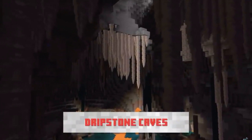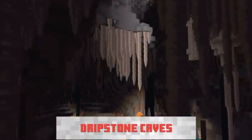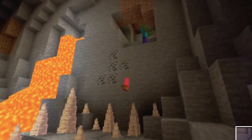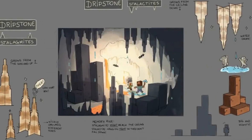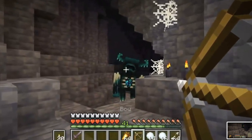Now for stalagmites and stalactites. Stalagmites and stalactites will be found in the dripstone caves of the underneath cave biome. Just make sure you don't step on them because they can deal some serious damage. Sorry zombies.